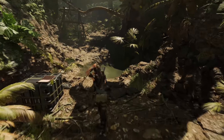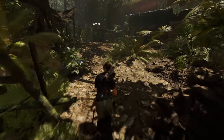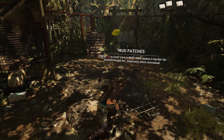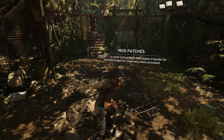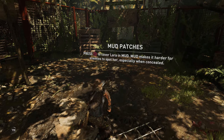This is the third area of the game called Kuwaiyaku, and we're at the third base camp. Right after here, you're going to see a mud tutorial. So now you can cover yourself in mud, go to the next area, and then there's going to be a wall that you can do a stealth takedown from.